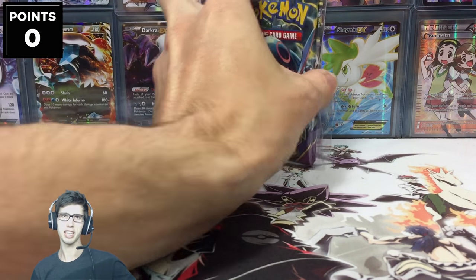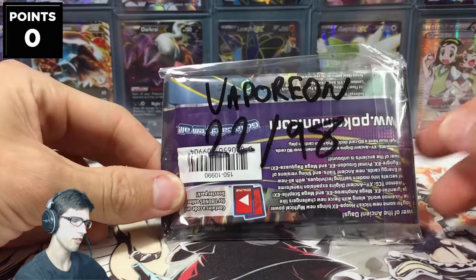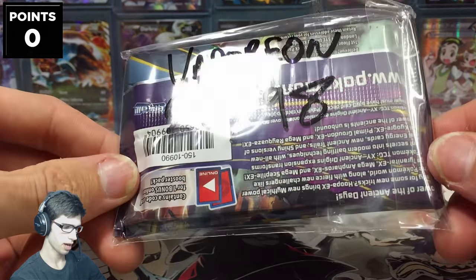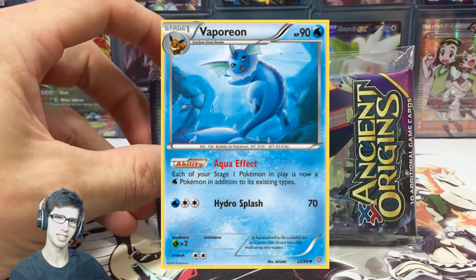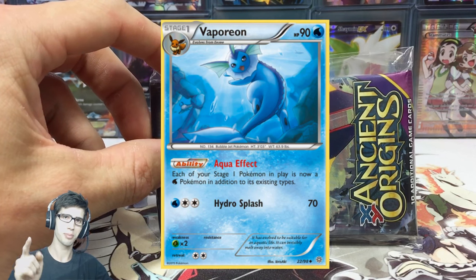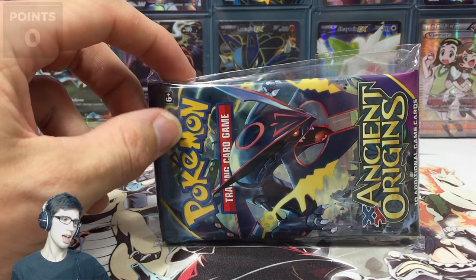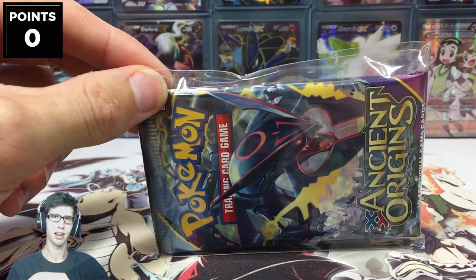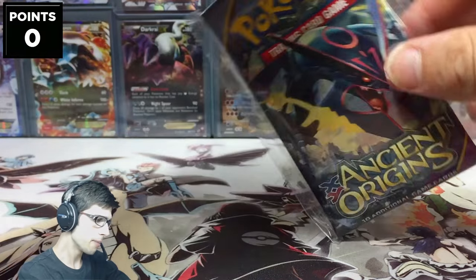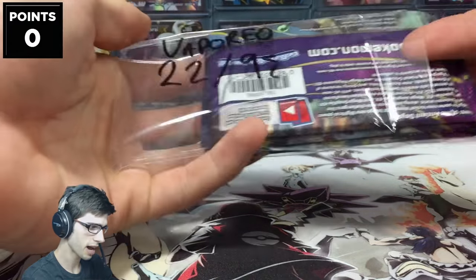In the MLPB we have the Bonus Pick or Competitive Pick, which I've written on the back of my pack bag. I've chosen Vaporeon, which is number 22 out of 98 from Ancient Origins. It is an uncommon so it's worth 2 points if I manage to pull that card. I'll leave a link in the description to Clouded's video, so be sure to go check out his side of the pack battle.